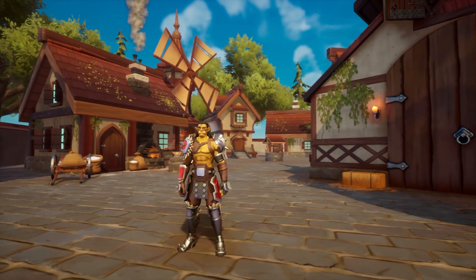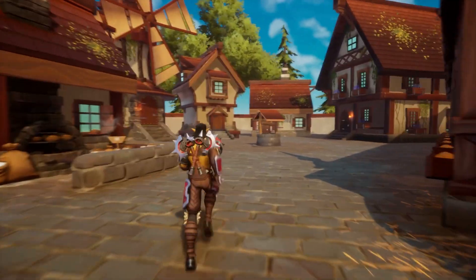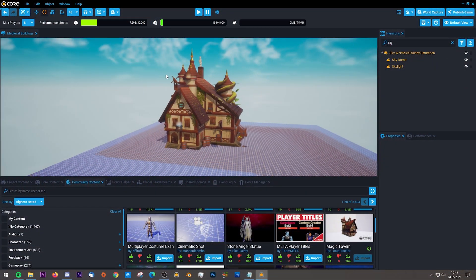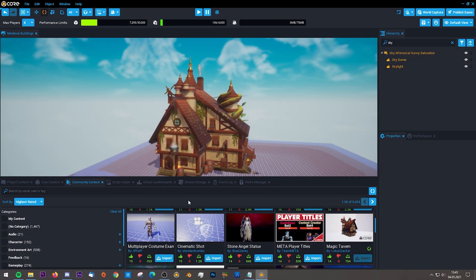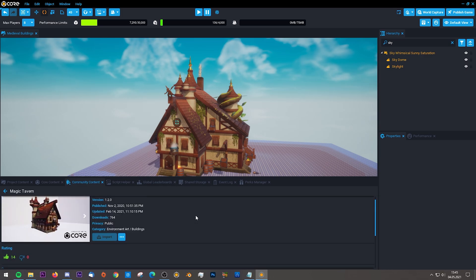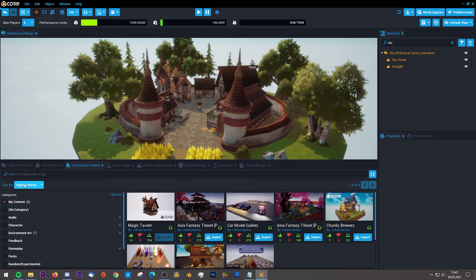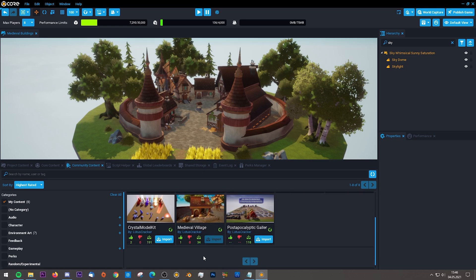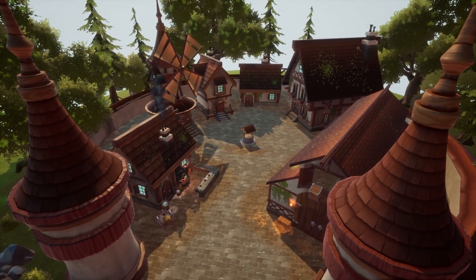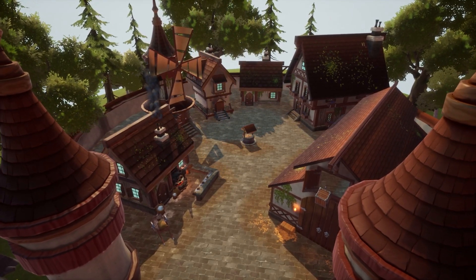Hello guys and welcome back to another video. I will show you how you can create your own medieval buildings in Core. Some of you might already know the magic tavern that I published to community content a few months ago. That tavern is already one of the highest rated and most downloaded assets in Core. So I decided to create a whole village scene in the same style and publish it free to use for everybody. And if you want to learn how to build your own custom buildings, just keep watching.